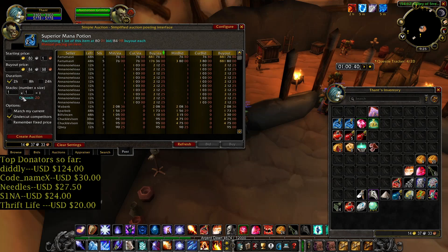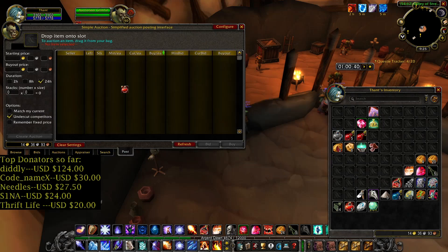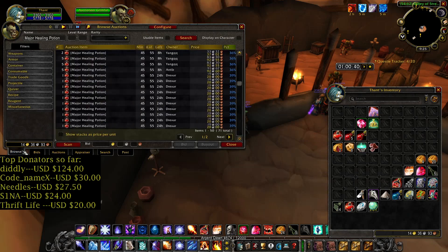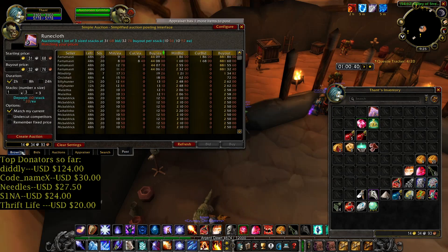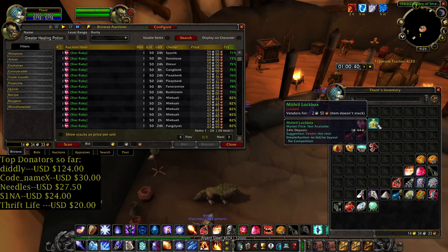Let me list those in three stacks. Now these potions — 80 silver for two stacks. Major Healing Potions listed cheap. I'll leave the Star Ruby for now. I'll send the Mithril Lockbox to my rogue to open it.